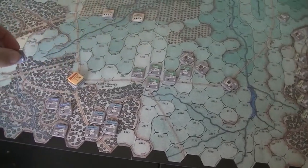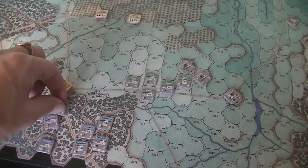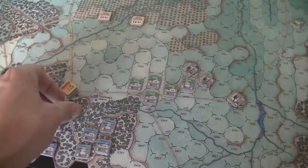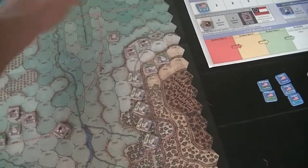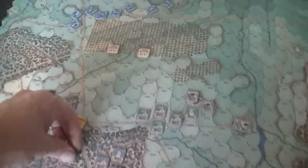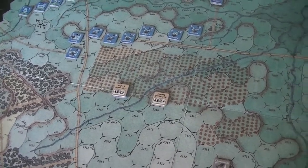The Union has a Command Confusion chip that might be worth playing — you hold this until a Confederate orders step and can play it to interfere with a brigade. Alternatively I could try to bring Ricketts in with more bonuses, but I'm choosing not to. Next chit drawn is for finding General Jackson. Union's Command Confusion on the Confederate — I'm more interested in bringing Jackson into play.